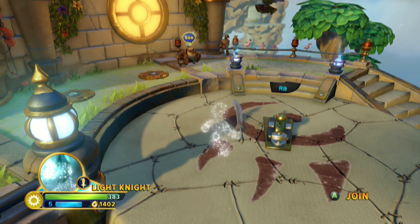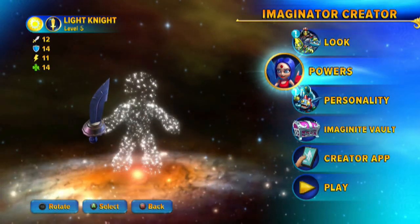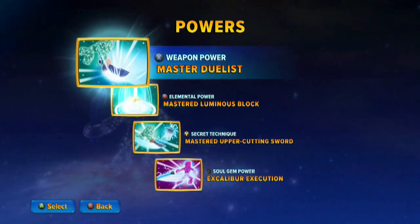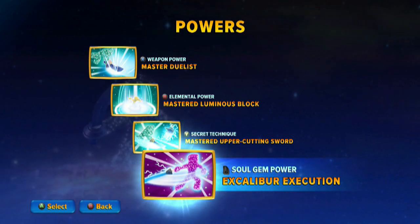That completes the Knight research. We've showcased not only the weapon powers but also the secret techniques. The Soul Gem is cool and definitely unique. I'm kind of disappointed though, because I was really drawn to the Knights. While it's neat — you drain your health and do a little extra damage — what I hate is that it's limited only to the weapon power. I said this with the other Soul Gem like this: I think it should apply to everything, and if not everything, at least to your secret techniques.